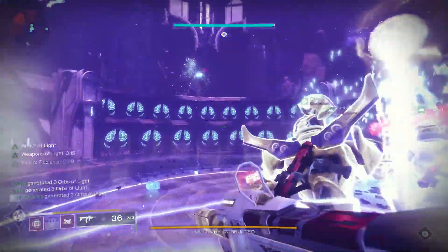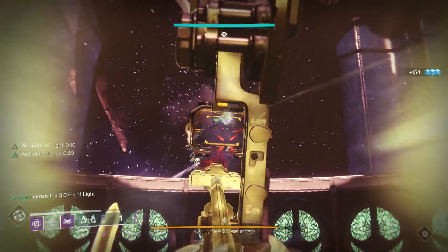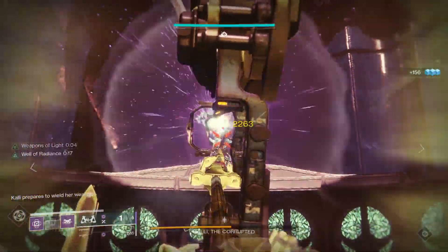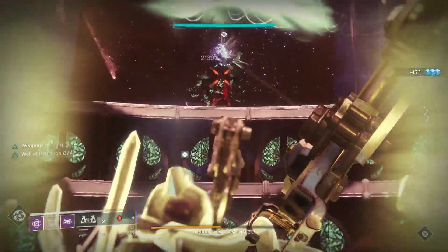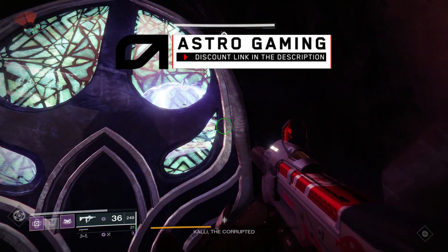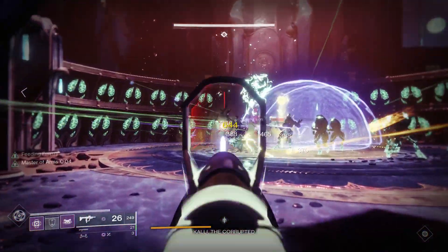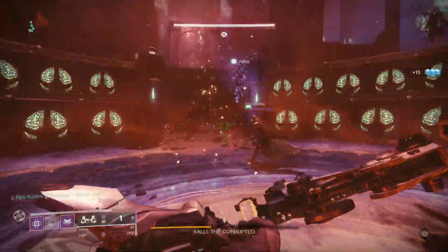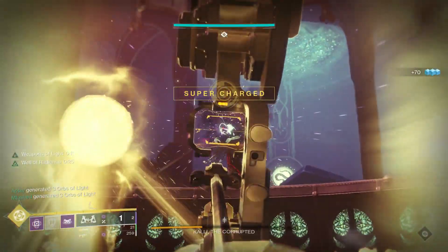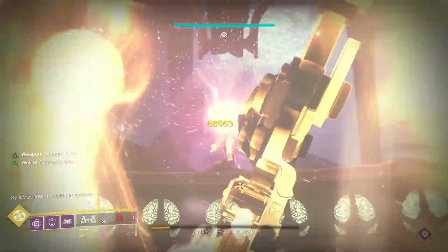Using both Bubble, which gives us more damage with Weapons of Light, and a Well for faster reload with Luna Faction Boots, we were chunking Kali. This thing actually hits for 90,000 damage if you get a crit — that's nothing to scoff at. After one part of the damage phase, so we hadn't entered into the doorways of safety at all, we did more than half of her health. More than half in one part of the first damage phase.